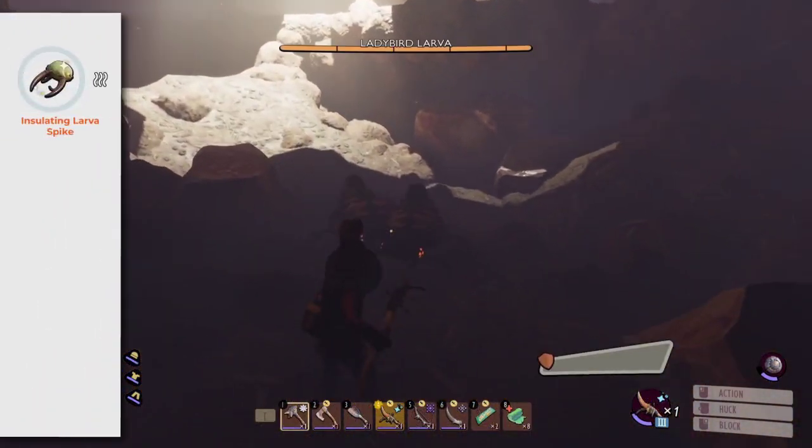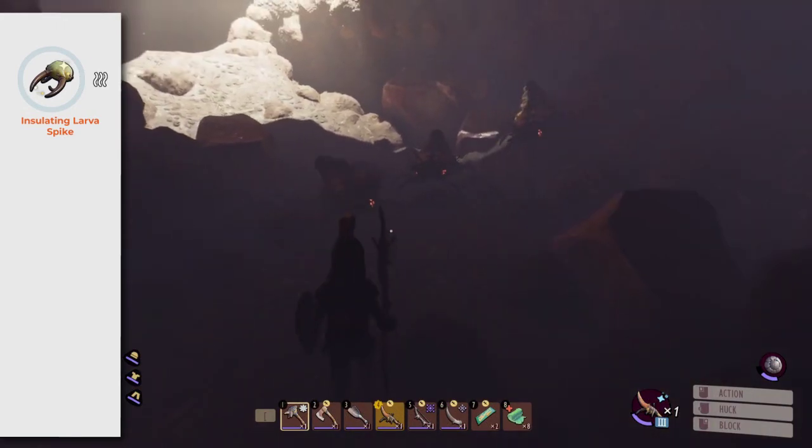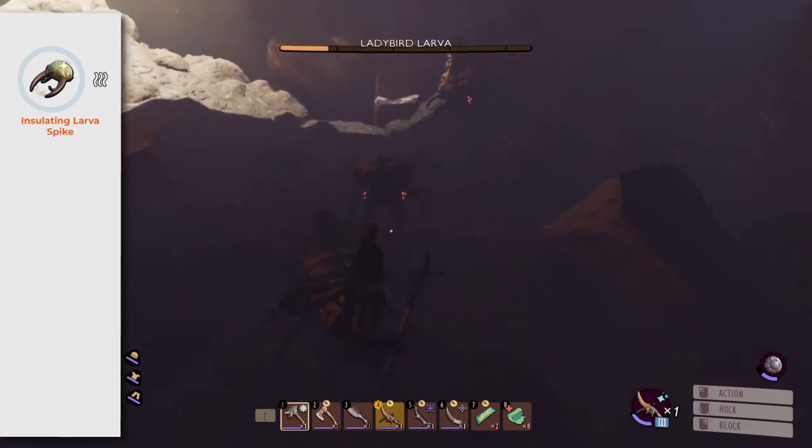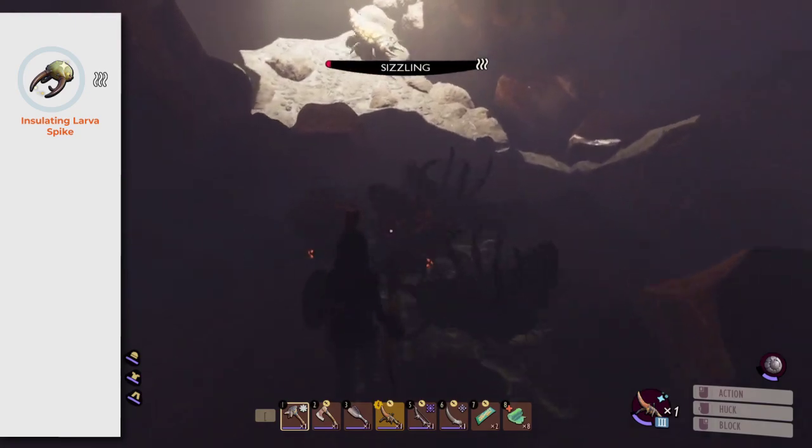Insulating Larva Spike gives you Sizzle Protection. Find it by killing Lady Bird Larvas — the drop rate is super generous. I cleared the Lady Bird Larva Cave and got 4 of them.